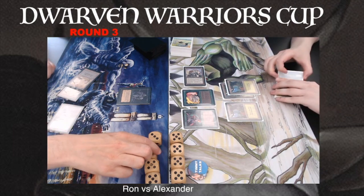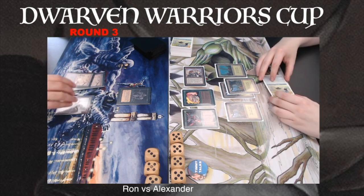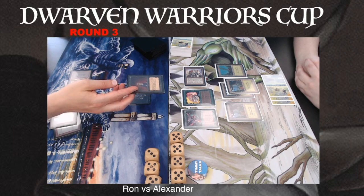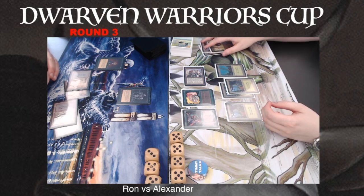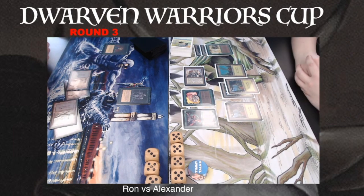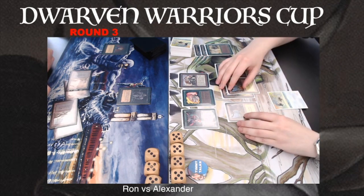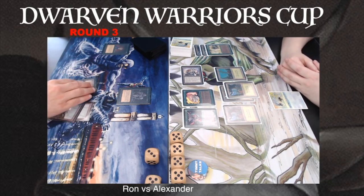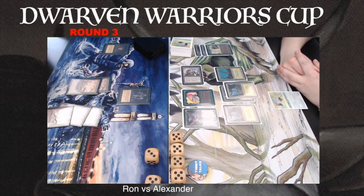Instead, just attacking with the Juggernaut — 5 damage to Ron, dropping him to 13. Remember, Alexander is playing with Giant Growth and Berserks. And there is a Mind Twist! He is forcing Alexander to discard his Alpha Force of Nature. I would have loved to see that come into play. It's a good play from Ron, but he's on 8 now after another hit by the Juggernaut. He needs to maybe play a Sengir or something to get rid of that Juggernaut.